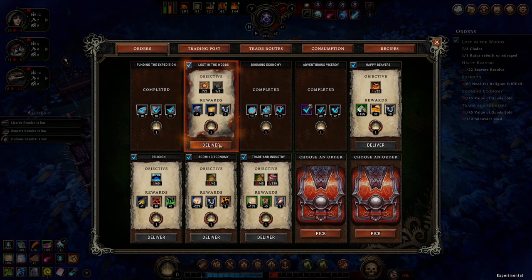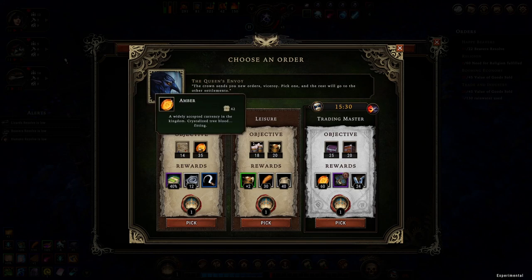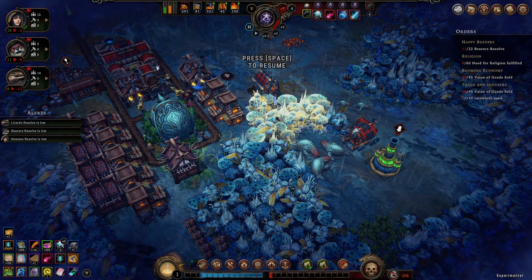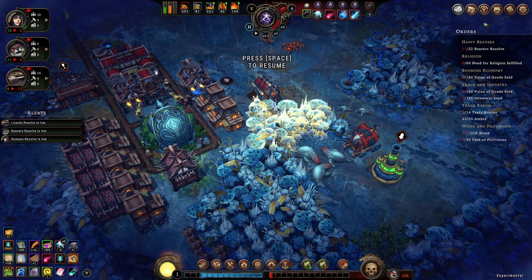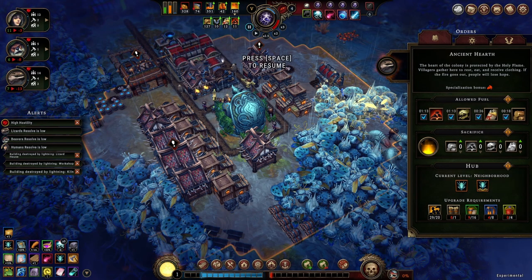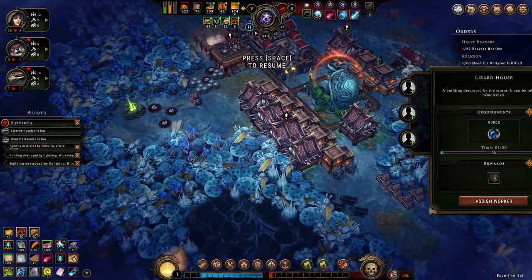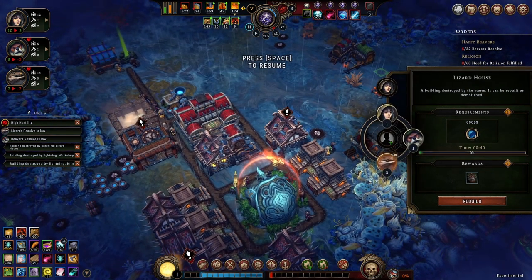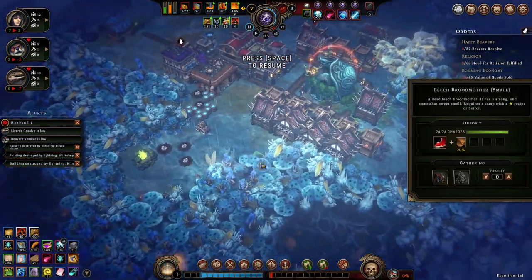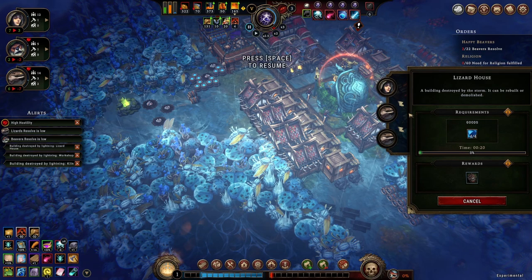We can deliver the order — that's also 6 tools. Reach beaver resolve, complete 14 trade routes — that's a lot of trade routes. Need for leisure fulfilled and the ale. I don't have ale production. 30 packs of provisions — okay, I guess I can do that. How much coal do I have? Not that much — this probably won't be enough for the entire storm season. And my buildings will get hit — I really hate that. One parts every time you sell goods worth 25 amber — that's nice. Hey, Rockmosis, thanks for a 29-month resub.